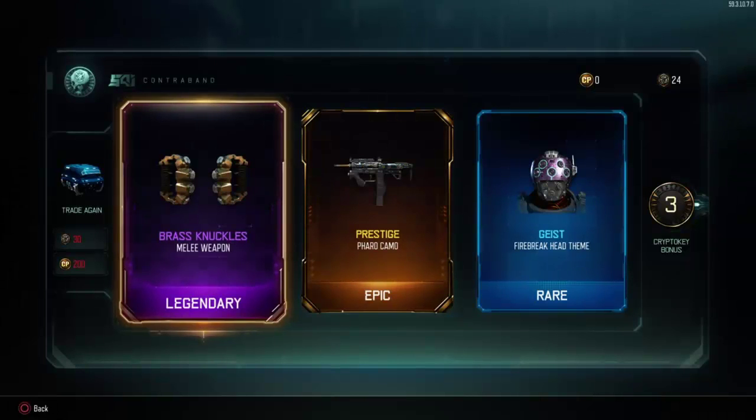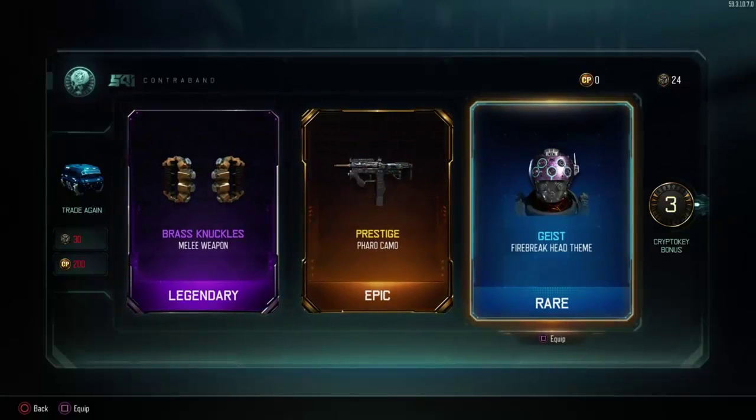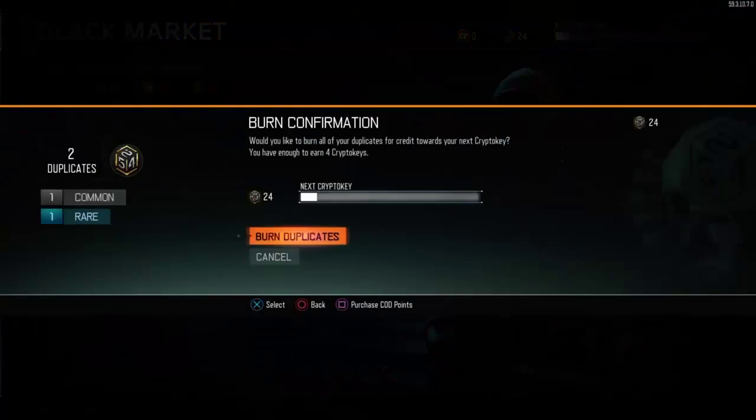Hello guys, today I'm bringing you a brand new video. I've just got a quick video — I've got another video coming out in a bit. I just wanted to say I finally got the brass knuckles, one of the add-on weapons that you can get in the supply drops, and today they brought out quite a few more.